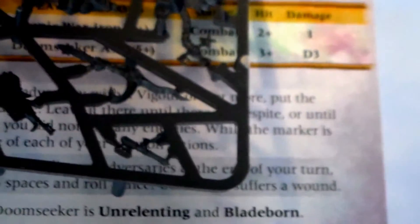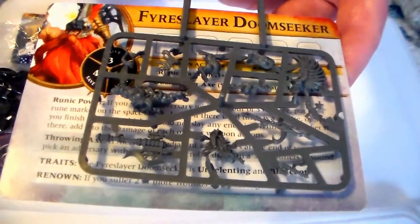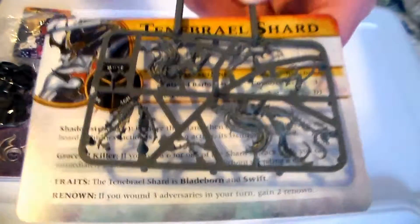Next one we have is the Fyreslayer Doomseeker. Going to go ahead and show you these with the card. The next one for you is the Tenebrael Shard — that miniature and the card. The last hero miniature looks to be the Mistweaver Saih. Here's that sprue plus the card.